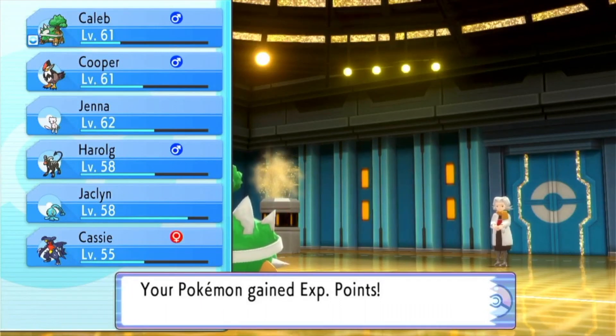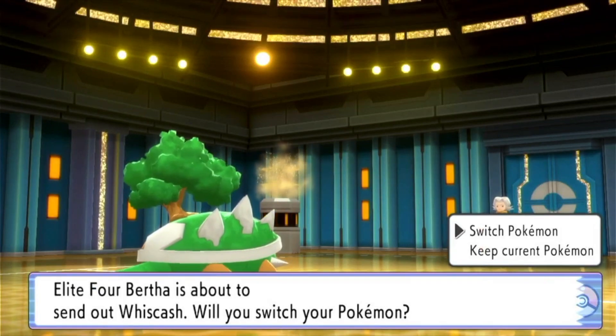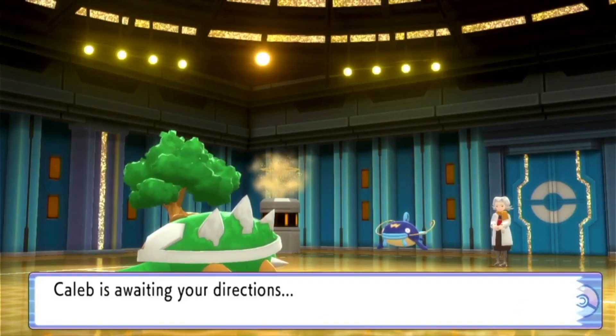Whiscash is also Ground-Water type, but the other three are either just Ground, with the exception of Golem which is also Rock-type. It's going to send out Whiscash, which has Bulldoze, Ice Beam, Belch, and Hydro Pump.